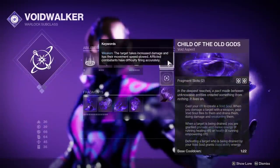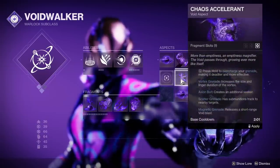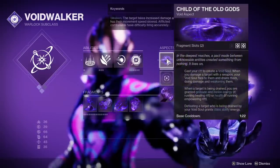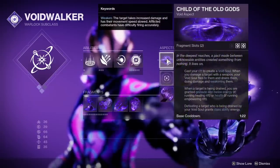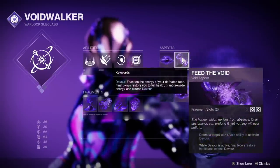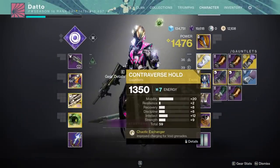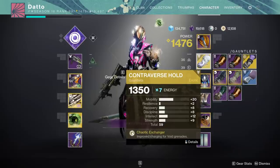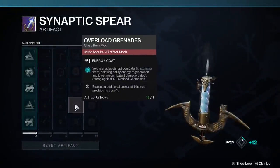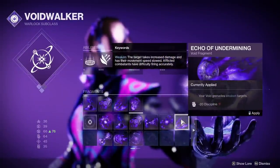Warlocks, Child of the Old Gods and Feed the Void is going to be the strat unless you want to use Controverse Hold, in which case Chaos Accelerant is obviously the choice. Child of the Old Gods needs your class ability to activate, so you're going to be using your rift a lot. The Void Soul is going to feed you ability energy, and Feed the Void will keep you active with constant health restoration and give you grenade energy. Controverse Hold is going to be a really solid play as well with Chaos Accelerant, especially considering all the synergies it has this season — it combos with Devour on a kill, then you get grenade energy from Contra itself on a hit, then you have overload grenades, then you can tack on another fragment to weaken targets on grenade hit. So much utility in one exotic.